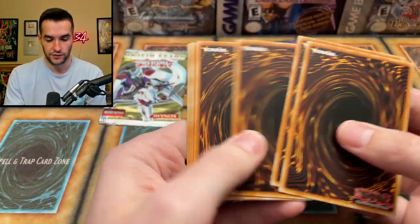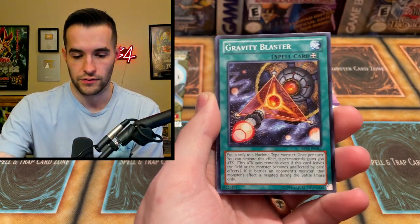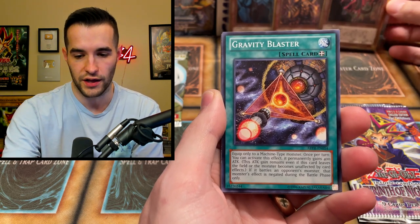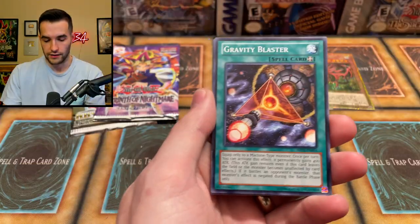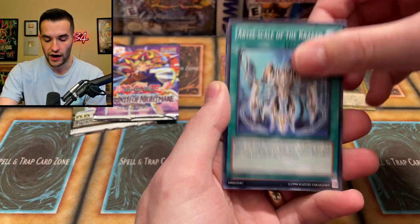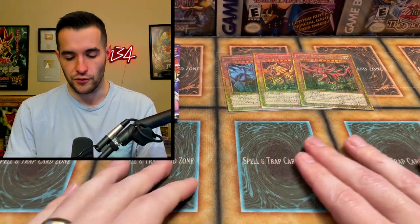We are struggling today — it is a big time struggle. Magic Deflector, Hous Duston, and Gagaga Caesar. One, two, three — Nimble Angler, Grand Ram, Gravity Blast. Let's put the god cards in the back because these things look amazing in the light. Let's open another pack — Gravity Blaster, Battle Break, Planet Pathfinder, Snow Dragon, Abyss-scale of the Kraken, Gagagigo the Risen. And then a one-shot kill — that's okay, nothing big in that pack.